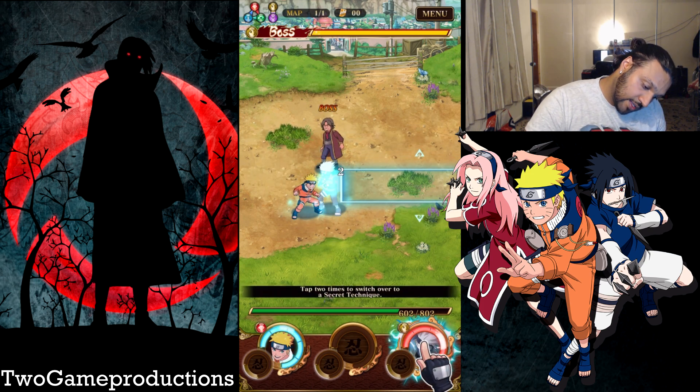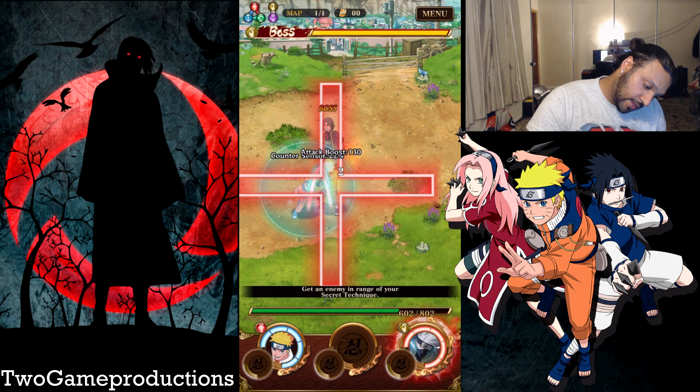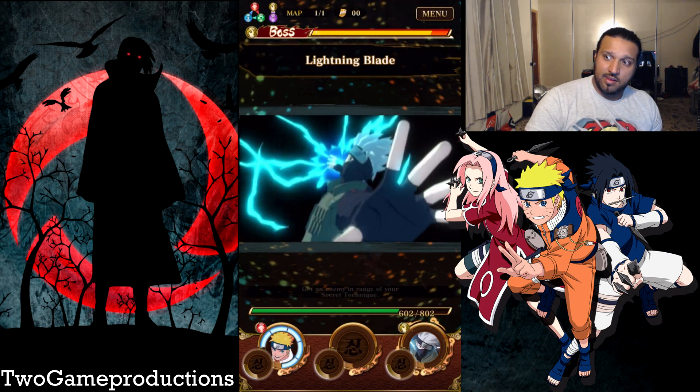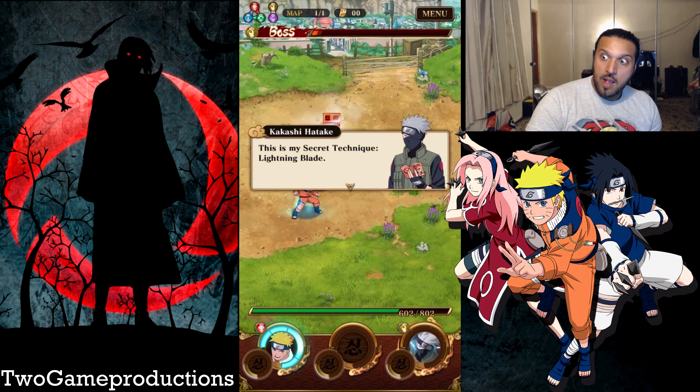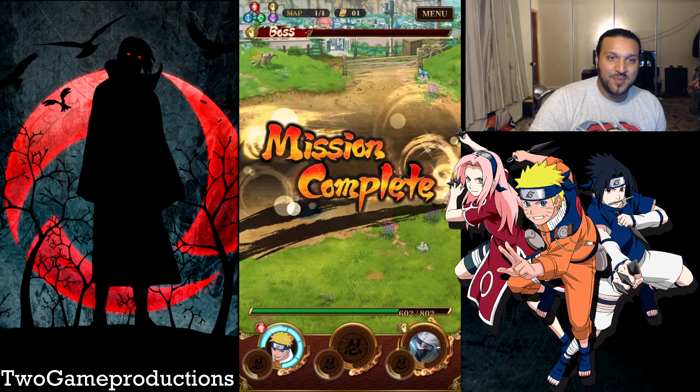Double click — got it. And now just the same as before: move and get an enemy in range. Got it. Did they get in range? That took me a bit of time. That was crazy. This is my secret technique — lightning blade. Some characters have secret techniques, so do your best to befriend them. Mission complete!